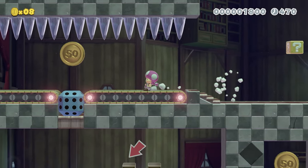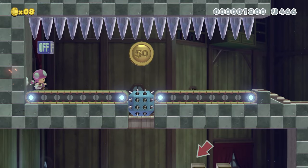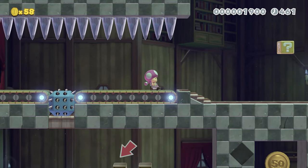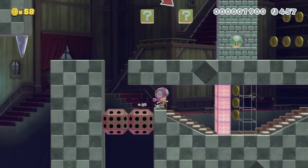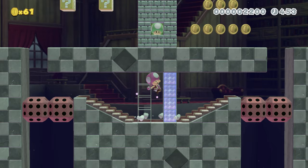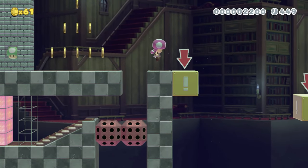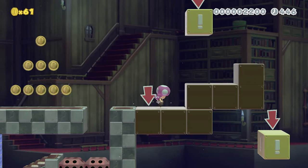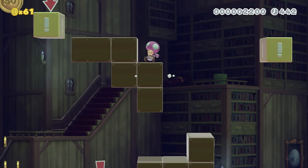I'm gonna run this way on the conveyor belt, keep running, hit the switch, run back the other way, long jump. Let's go — drop down here. Wait for the beat blocks. It's weird you don't have ground pound jumps in this game — you do in 3D World. Just a weird thing to omit given that they've duplicated most of the moves from 3D World.